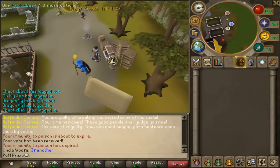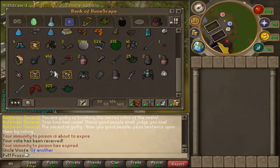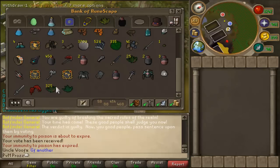For this guide it's important to be at a one-click bank so you can bank easier and quicker, which means more money per hour. In your bank, you want to make sure you have the clean herb you're going to use and the Grimy next to each other, so tabs don't switch when you deposit it.